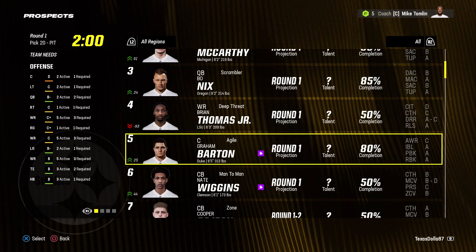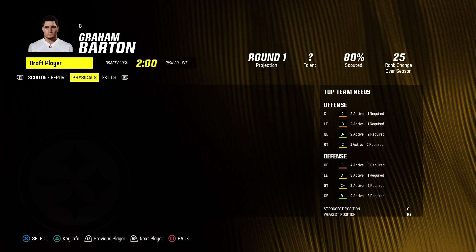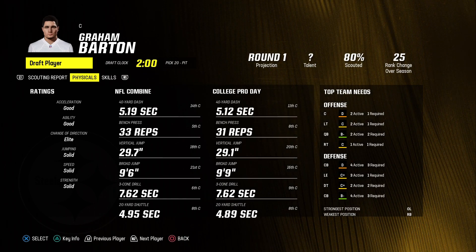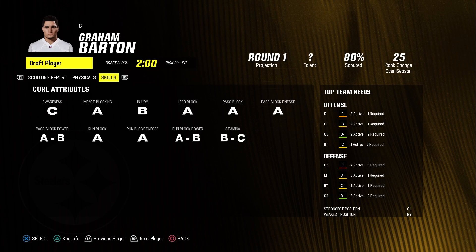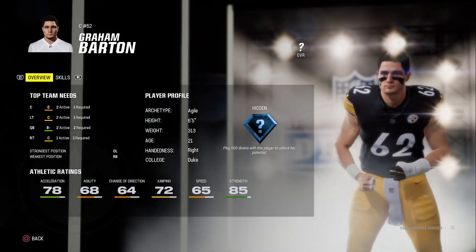I'm gonna draft Graham Barton from Duke. He's 6'5", 313 pounds, an agile scheme fit, and 21 years old. He has good acceleration, good agility, elite change of direction, with solid jumping, speed, and strength. He has a lot of A grades, hidden depth, and 85 strength — good to see.